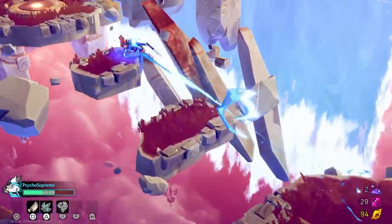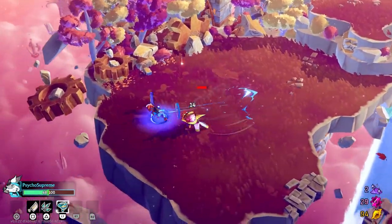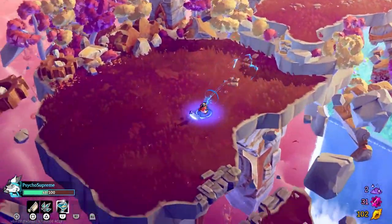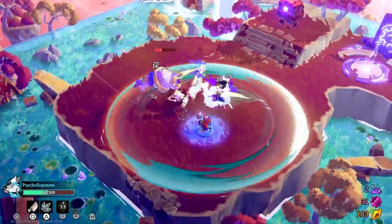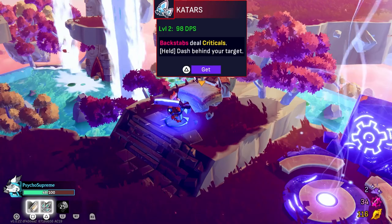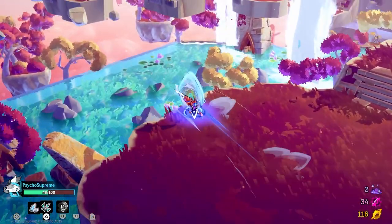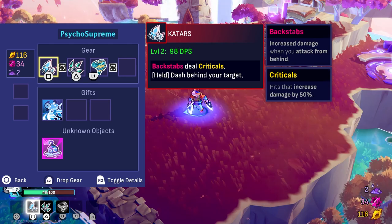This is so smooth — this is just the best part so far. Probably some buffs if you dodge at the last second. I do need to heal but I don't have a heal yet. How do I get to the secrets down there? There we go. Backstabs deal crits — dash behind your target, just like Dead Cells. Level 298 — okay, there is some damage showing. No cooldown on the trinket it seems.